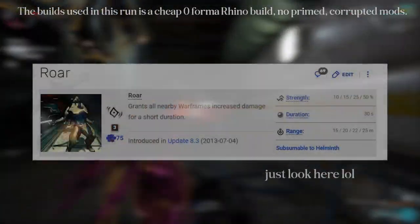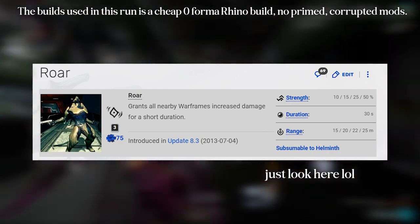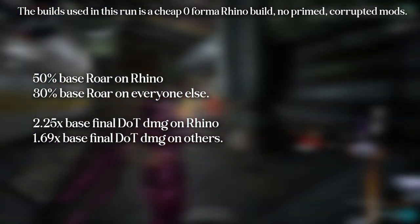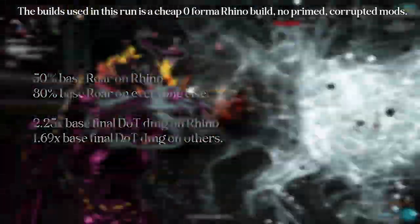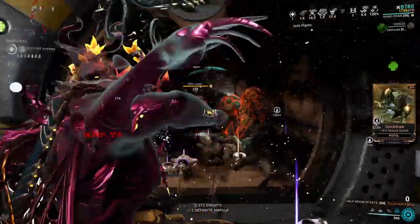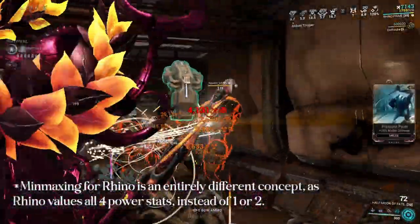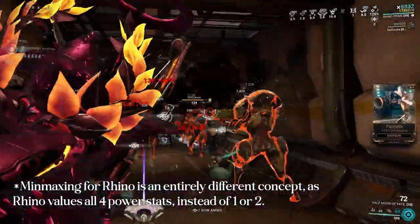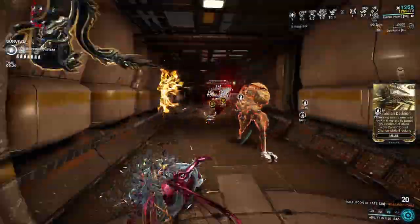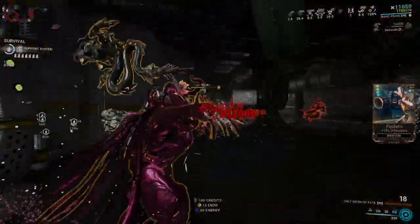Roar is capable of being put into everyone's kit via helmet, but with a 40% effectiveness cut — 50% base Roar versus 30% subteam Roar. Rhino can make it go past 150% with ease without sacrificing any of his stats when min-maxing, while others might need to mod significantly more or even go all-in on strength to even reach what Rhino has at around 180 to 240 strength.